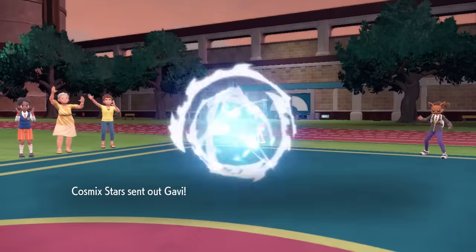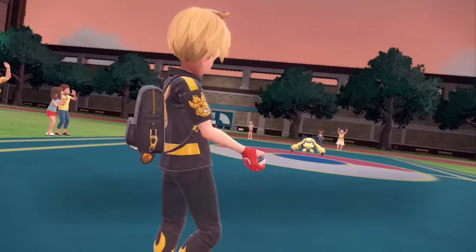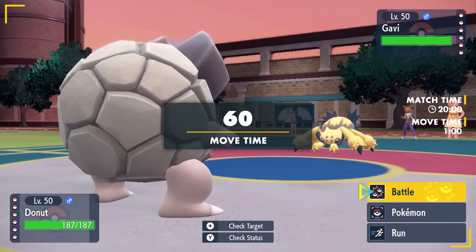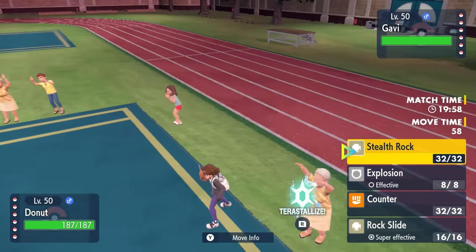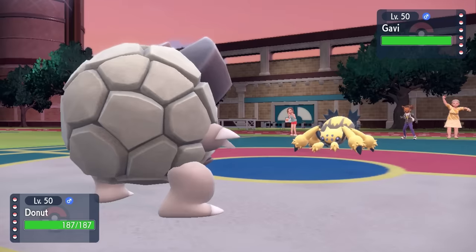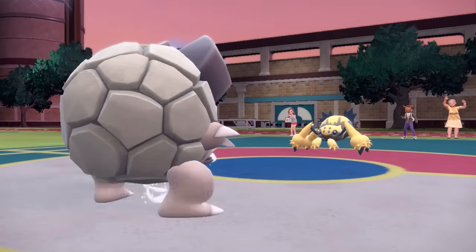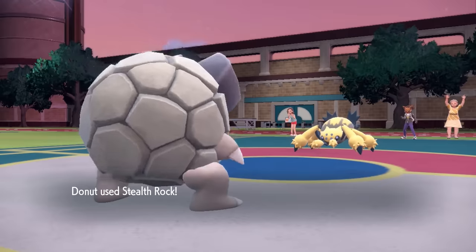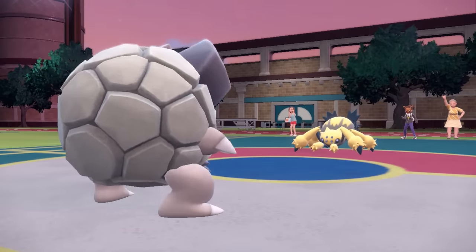My opponent seems to be working with a Sticky Web team, leading off with Galvantula. I decide to lead off with the Bearded Donut, and they have some big threats in the back. Sticky Web is a little bit of a problem, but I know they're going to go for that Sticky Web turn 1, which lets me freely set up my Stealth Rock.